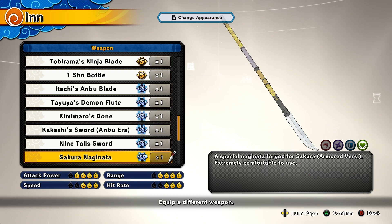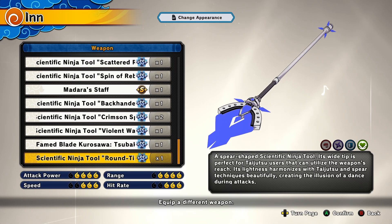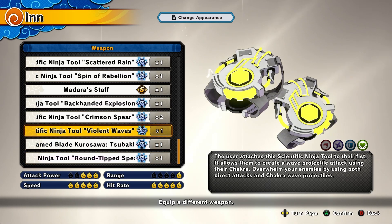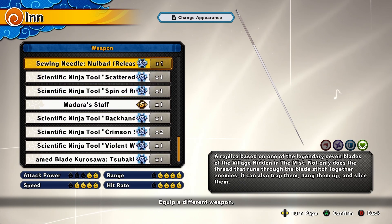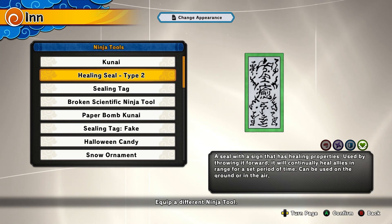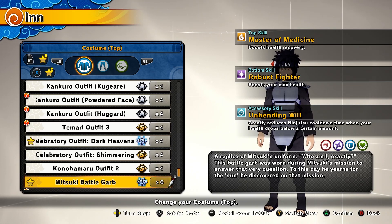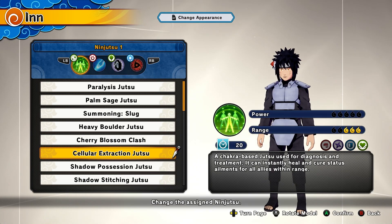Finally, the healer build. Your weapon should be the Sakura Naginata; if you don't have that, use a ninja sword. Other good options include the Crimson Spear, Madara Staff, Spin of Rebellion, or Scattered Rain. You definitely want to use a Healing Seal Type 2 so you can heal yourself and your allies. The stats for the healer are Master Medicine, Robust Fighter, and Unbending Will — Master Medicine for more HP, Robust Fighter so you don't die as much, and Unbending Will so you get jutsus faster when low.